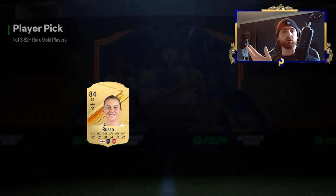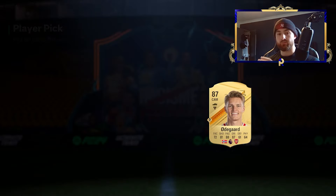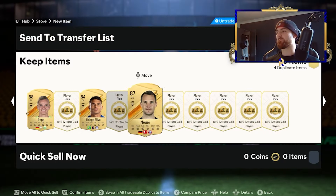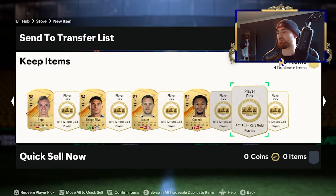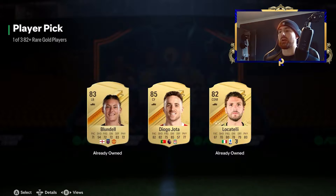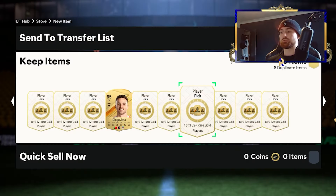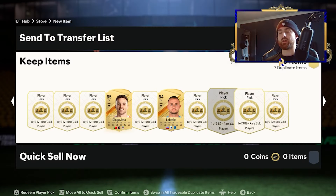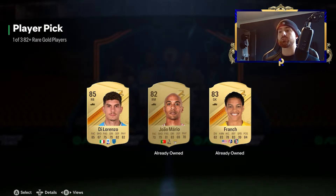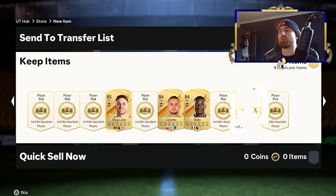I've done 50 here. 50 82-pluses is probably the same as about 80 standard 81-pluses. We've got an absolute ton of exchange packs. Every single one of these 87s is going straight into an exchange pack — I don't need them. When you do begin crafting loads, you find duplicates, which is frustrating. Right now there aren't really any desirable SBCs. Royce is there — it's a nice card, I'll do it over time, more for the nostalgia than for the card itself.